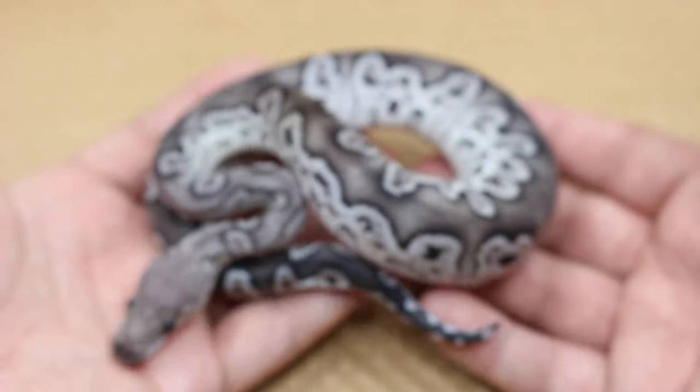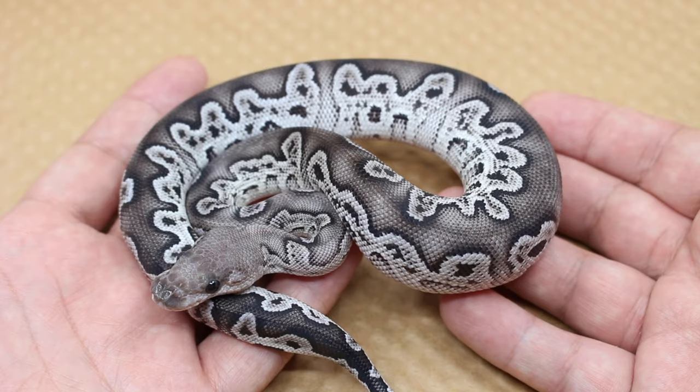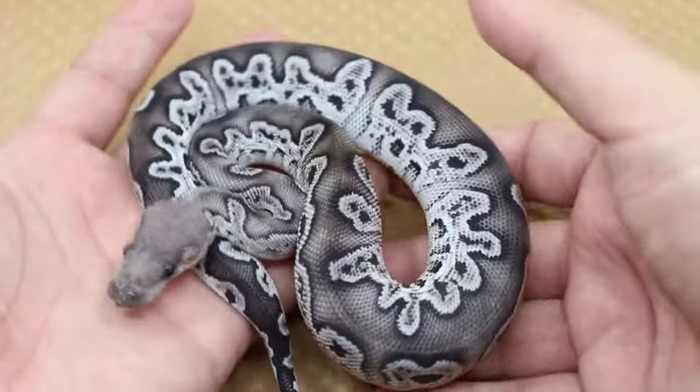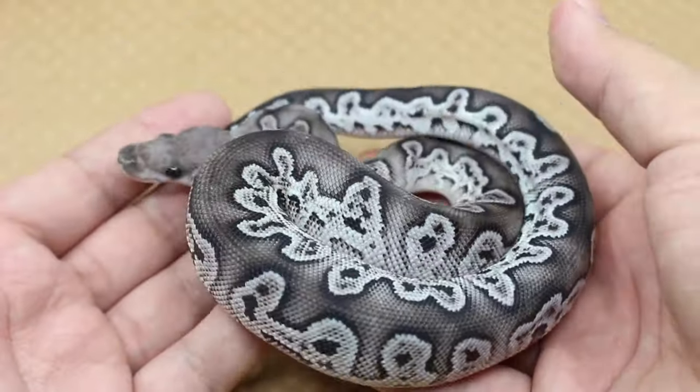Here's the first snake and this is going to be a ball python — this will be the only ball python in the entire video. This is a VPI Exantic GHI Blackhead Clown. I don't think it gets any better than this right now when it comes to Exantic Clown combos.